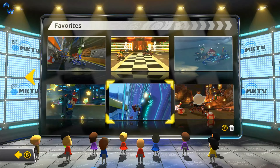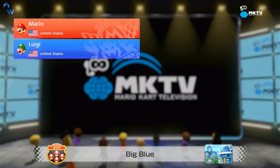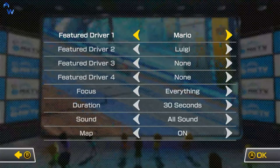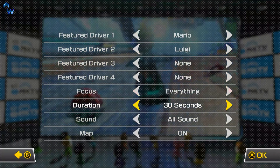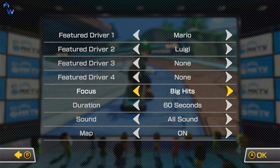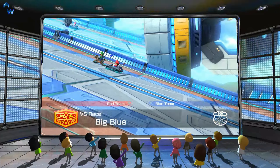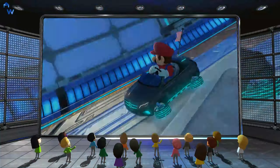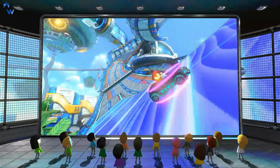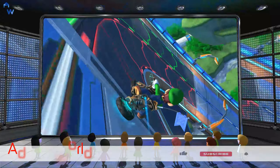Let's check out this one here. It's really awesome because it records all your races automatically. Let me edit this — set it to action and 60 seconds. There are options for items, drifting, big hits, and everything. The action setting usually gives you the coolest stuff. The world we're racing in this one is called Big Blue — it's an awesome track with awesome graphics too.